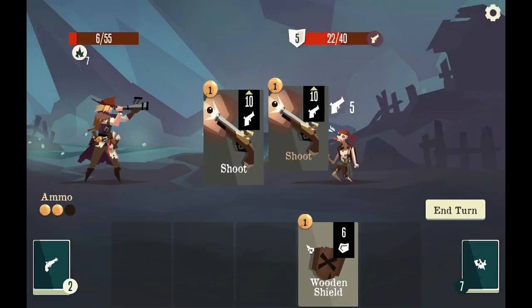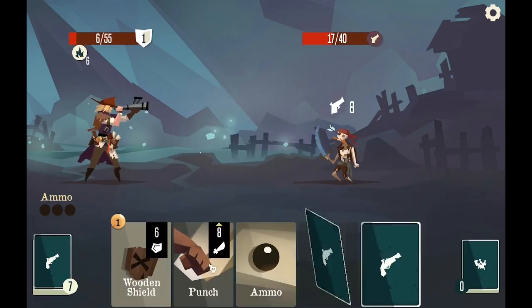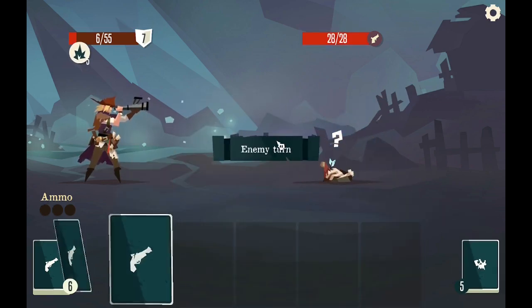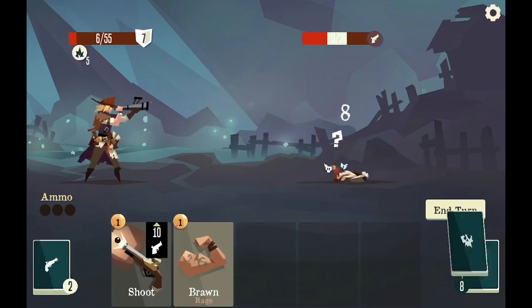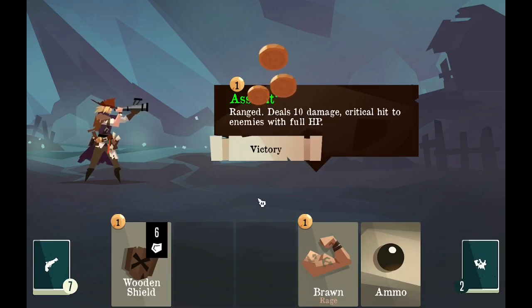I don't need to do that — I don't even know why I did that, that was useless. Punch you and then shoot you. It's one of those. I barely have any ammo — one more will do the trick. Ammo, and there we go — easy.